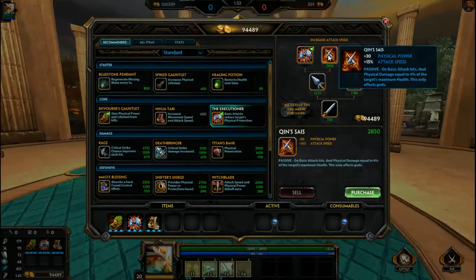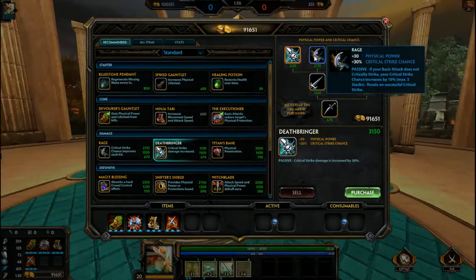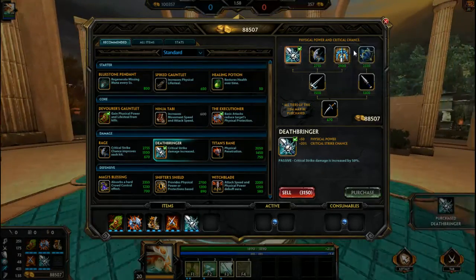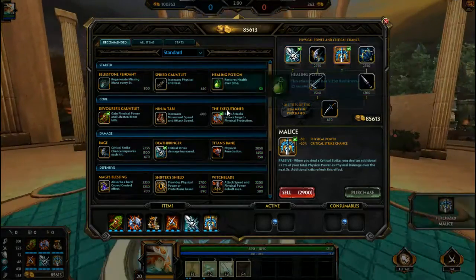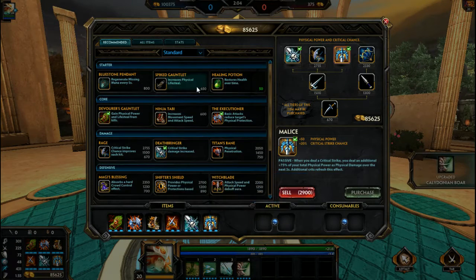So I would skip that and go with Qin's Sais. The next thing you can always do is my favorite combo: Deathbringer and Malice. Just this combo together — you will see how powerful it is here shortly. It makes a huge difference, and I express this build in a lot of my other videos.